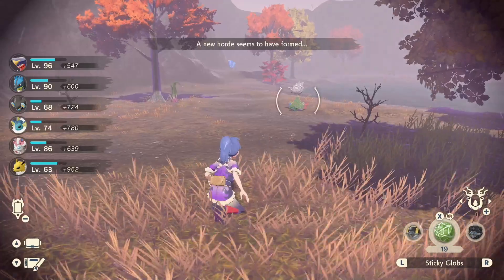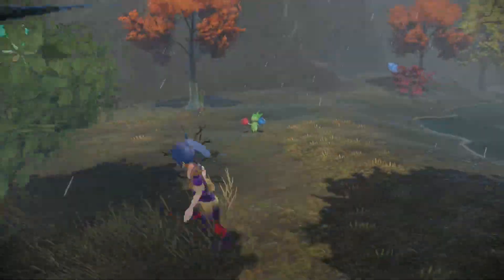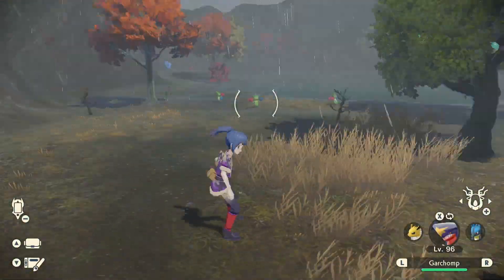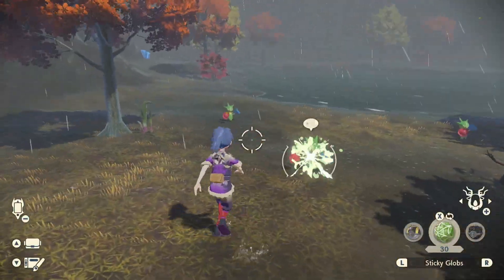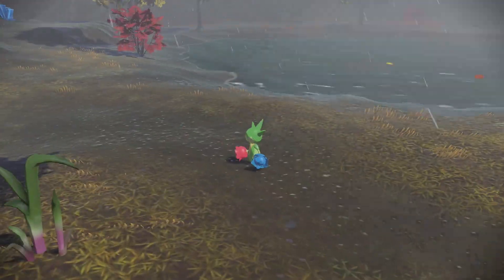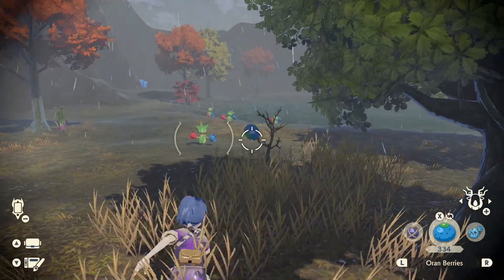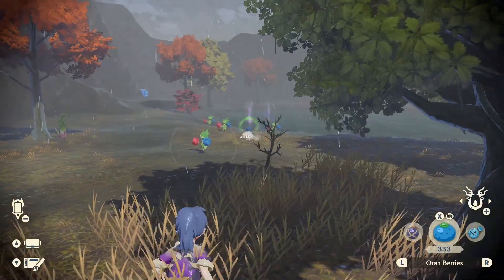Now that we've covered the chart, we can go back into the game and actually perform these permutations. For some Pokémon, you might have trouble initiating a multi-battle. If you're hunting for one of these problem Pokémon, you can try stunning them and throwing your Pokémon's Poké Ball to the ground to initiate a multi-battle, or try throwing food to group them together — whichever works for you.